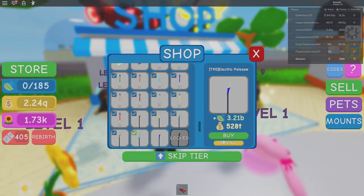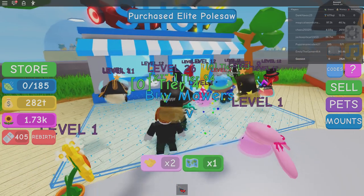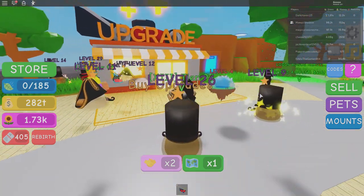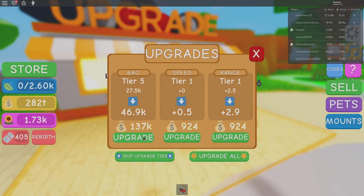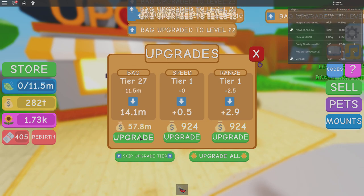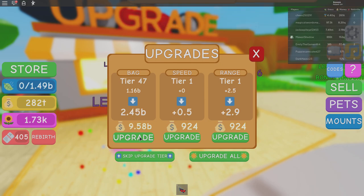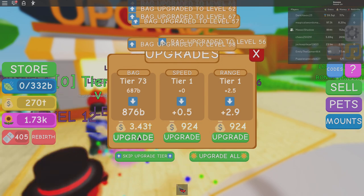Once you're at the shop, click buy all — spend all your money on lawnmowers. Mind you, I had just rebirthed and I go straight to tier 94. Now I need a couple more levels. Come over to the upgrades and just spam the bag upgrade as fast as you can. Once you've done that, wait until you max out, then move over and do the same thing for speed.